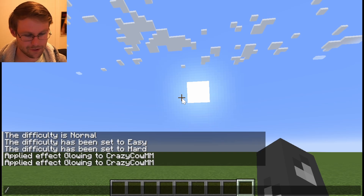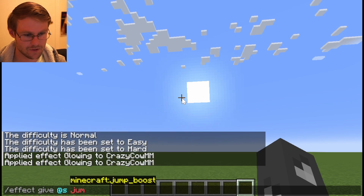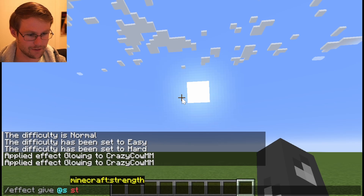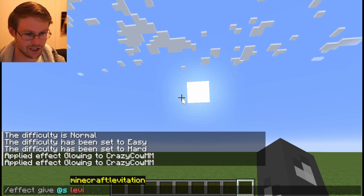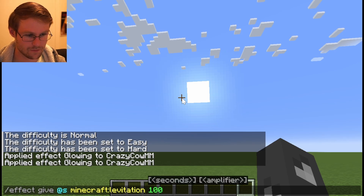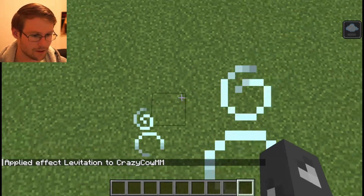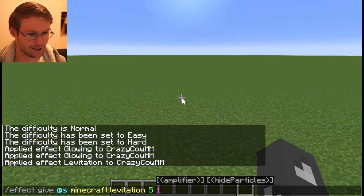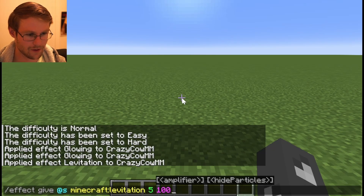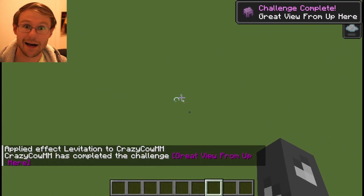There are lots of other effects — some very common ones include jump boost and strength. Levitation is also interesting if you want to fly. The levitation effect scales with the amplifier, so with levitation at amplifier 1 you drift upward gradually, but with levitation at amplifier 100 you shoot up rapidly — goodbye world.